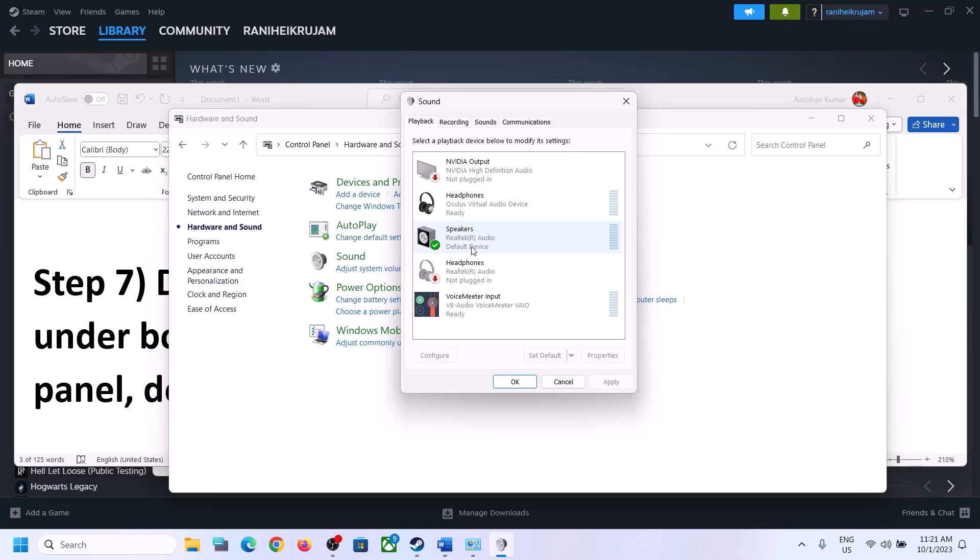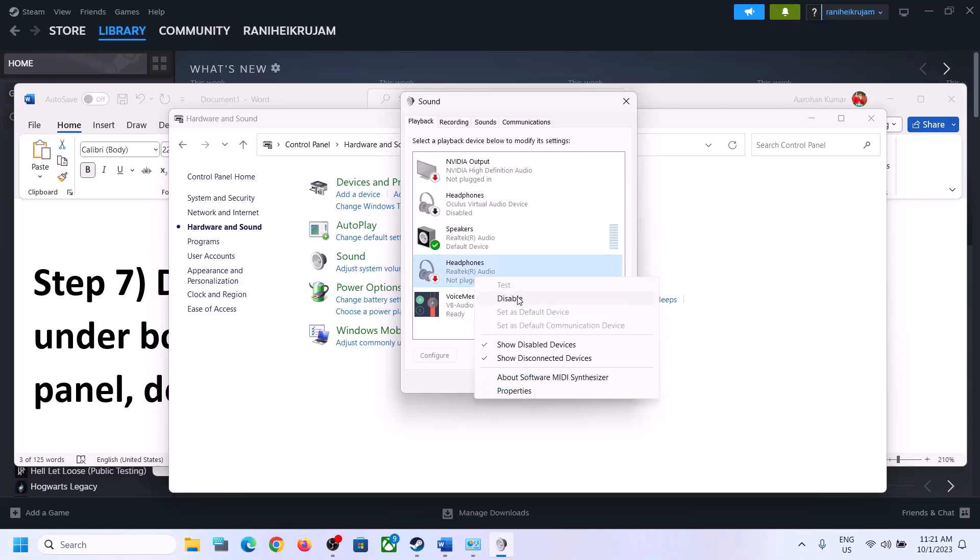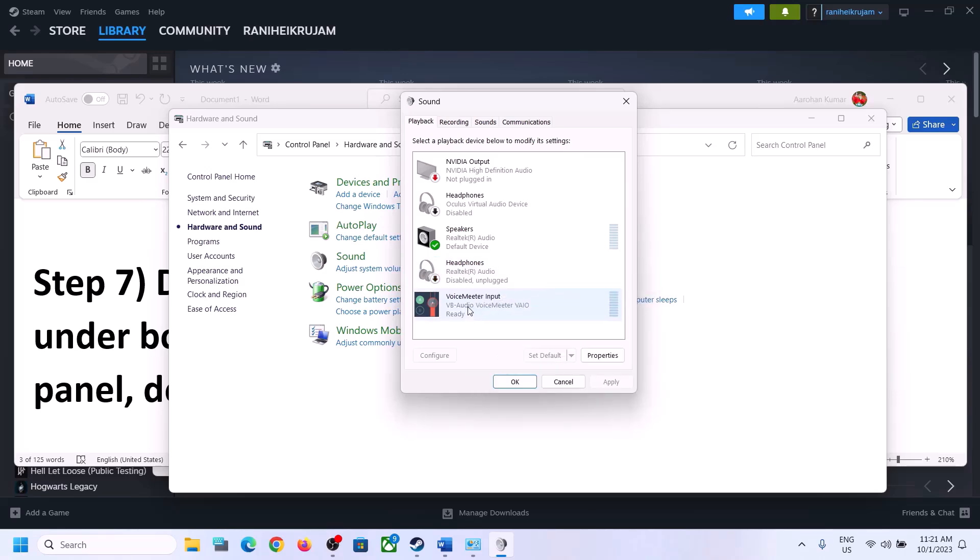Make sure that only the speaker you want to use is enabled. For me it's Realtek Audio. If you have other devices like headphones or a virtual audio device that you are not using, right-click on them and disable them. For example, I will disable headphones since I'm not using them. Also disable VoiceMeeter or any other audio device you are not using — only enable the device you want to use.